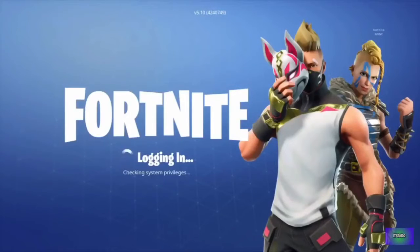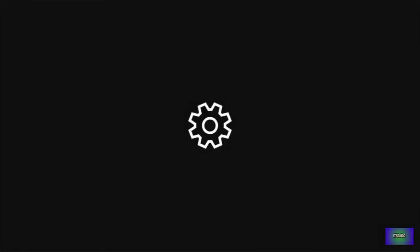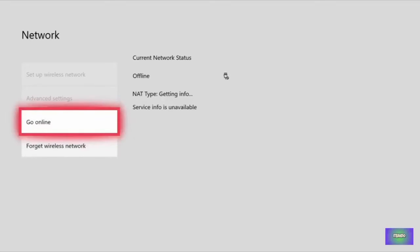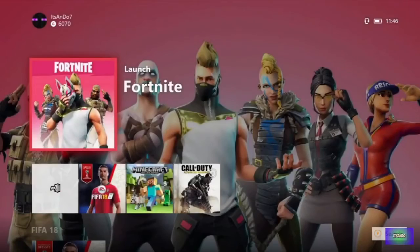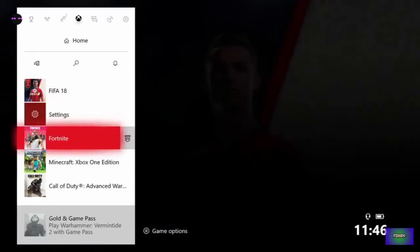What you want to do instead: as soon as it comes up with login failed for the first time — or once you've done that — you're going to go offline, then go online again, and as soon as it says all services available or whatever, as soon as it changes, do BBA. And it crashes, which is basically what's been happening for others.